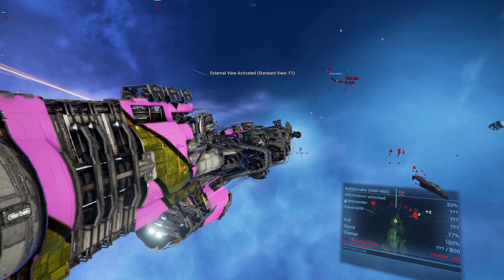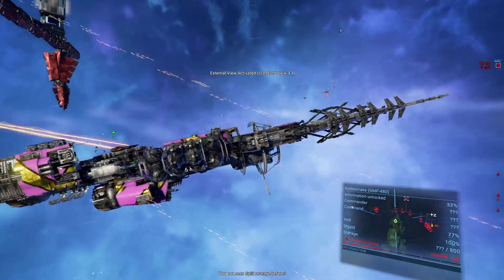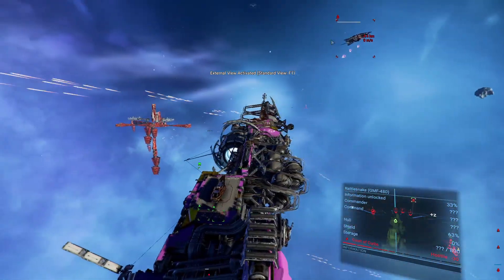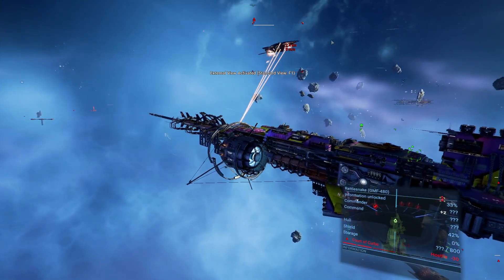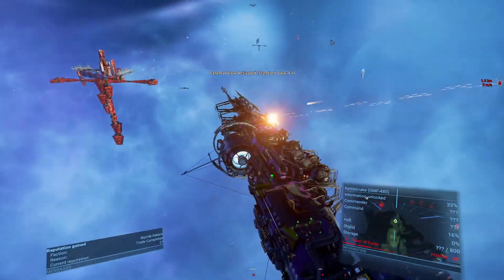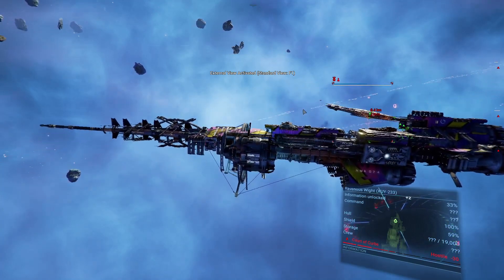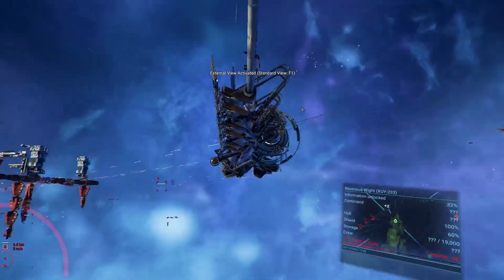It's just the Raptor and a single Rattlesnake. Let's take out the Rattlesnake and then target the Raptor. I haven't seen a single trade ship — I wonder if they all got destroyed by the Xenon and me. The Rattlesnake is dead. The Raptor will now follow.